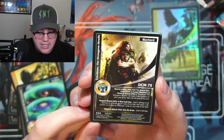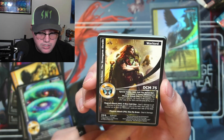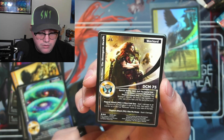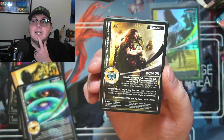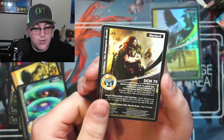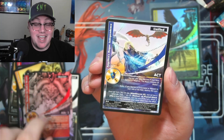Her magical attack is: deal one damage to all warriors on a target player's side of the field and place one ale counter on all face-up ale house cards on your side of the field. There are things going on in my head with that card!